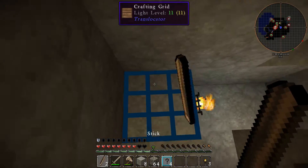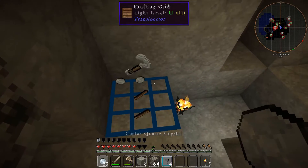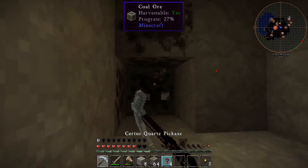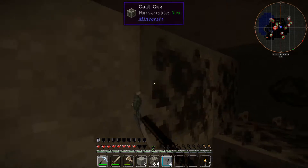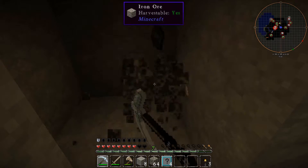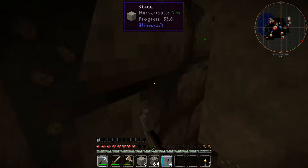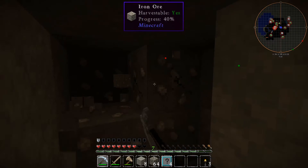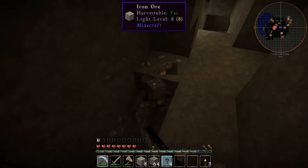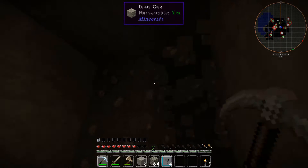Another little nifty tool - it's a Translocator mod, it says right there at the top. If I look at the ground and hit the C button - we have an upgraded pickaxe. We've got 32 iron so far. It's enough to start a little farm, some iron tools - maybe some iron armor, or start making some machinery, who knows.